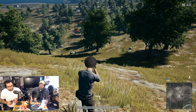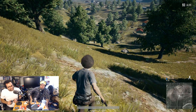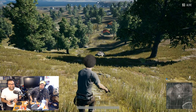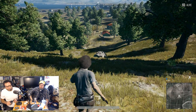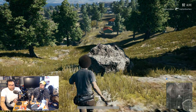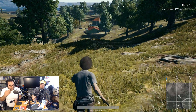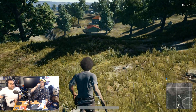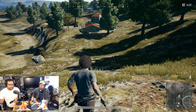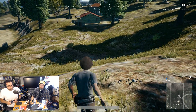I wonder how the game picks the circle. I wonder if it decides after most people land or if it just knows where the circle will be. If we can get another round in — as soon as the plane is over land you can look in the back and see a bunch of people flying out. Is touching the ground first the most important thing? It could be, but then you end up near a bunch of people.